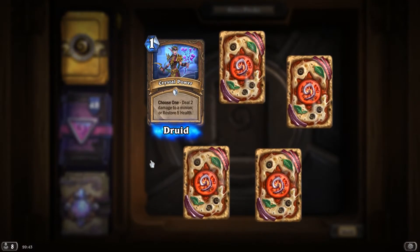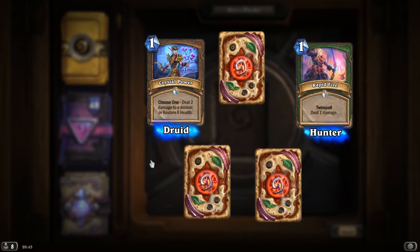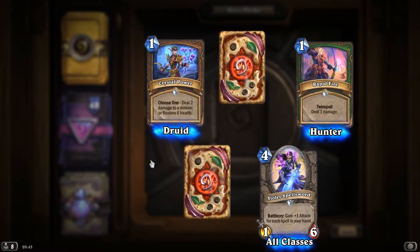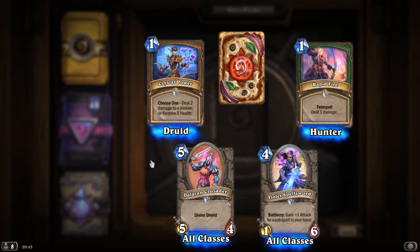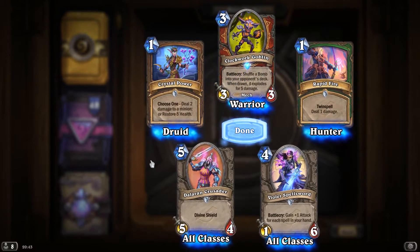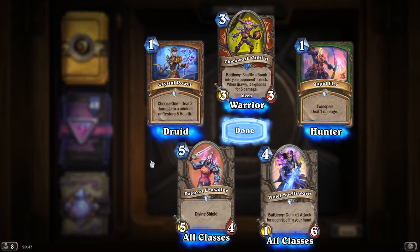Crystal Power, choose one: deal 2 damage to a minion or restore 5 health. Rapid Fire. Violet Spellsword, Battlecry, gain plus 1 attack for each spell in your hand. Dalaran Crusader with Divine Shield. And Clockwork Goblin, Battlecry, shuffle a bomb into your opponent's deck — when drawn, it explodes for 5 damage.